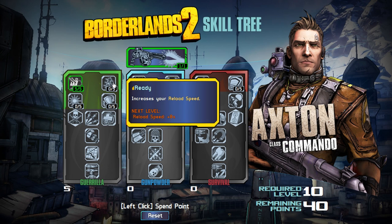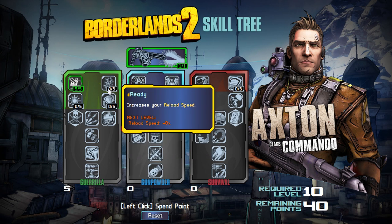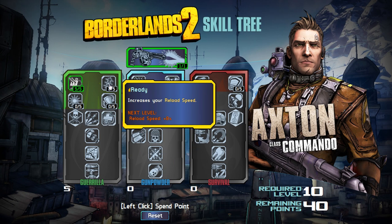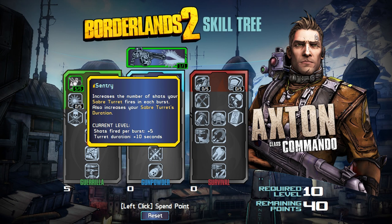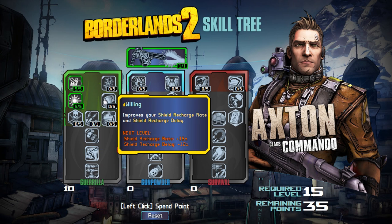The other complementary ability is Ready, which increases your reload speed. It's good, but it's not great when we're looking at a turret tree. If you were going Gunpowder, you may want to save fifteen points to put into Gorilla for the first three abilities. Then we've got Laser Sight, which increases the accuracy of your Saber Turret — obviously we're going to take that. The other one is Willing, which increases your shield recharge rate and reduces recharge delay.